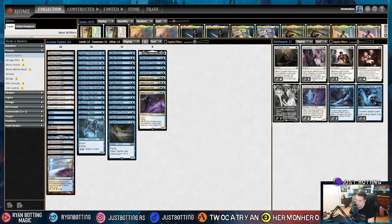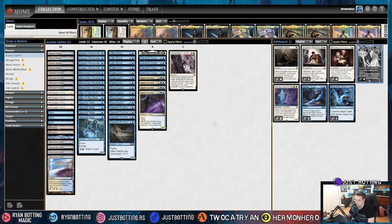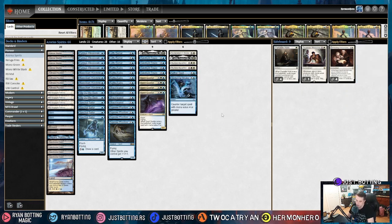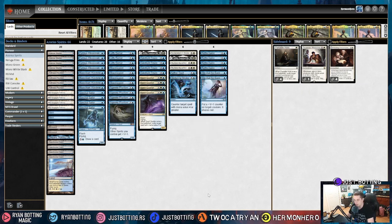The ninth most popular deck is Five-Color Fires. Against Fires, we are bringing in Declaration of Stone because they have big dumb guys. Katilda because it's important to make big hits against them. Skyclave Apparition because it can take out their enchantments that are doing combo things. Aether Gust to counter those enchantments. And Disdainful Stroke for the same reason. We're bringing out Rattlechains — they don't have a lot of targeted removal we care about. And for the same reason, we're bringing out some Slip Out the Backs. We're just trying to kill them and stop what they're trying to do.